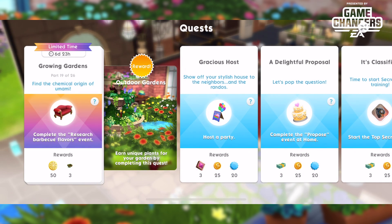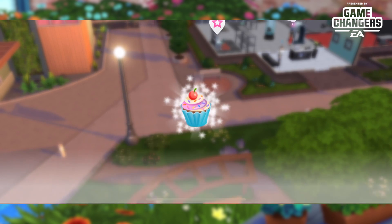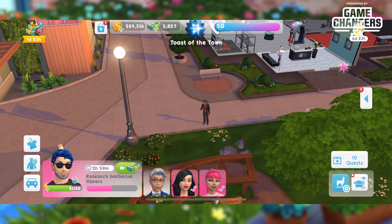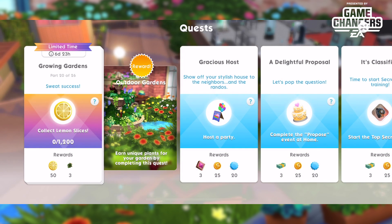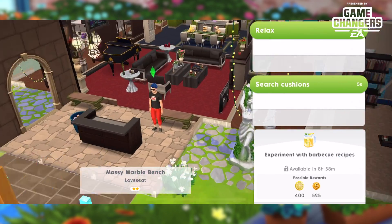Part nineteen, 'Find the Chemical Origin of You Mama': complete the research barbecue flavors event. We travel to that event and speed it up. A backyard barbecue bonus bundle offer appears — I'll cover it in a future video, but feel free to jump on it if you can afford it. Moving on to part twenty: collect 1200 lemon slices again.